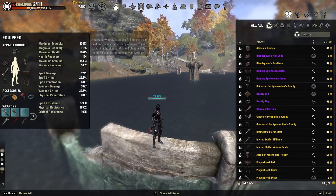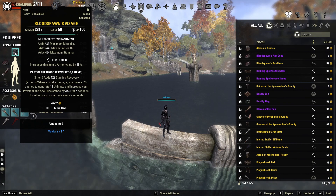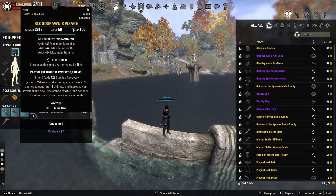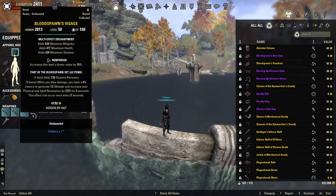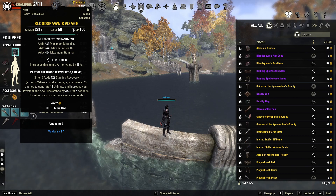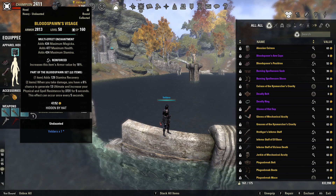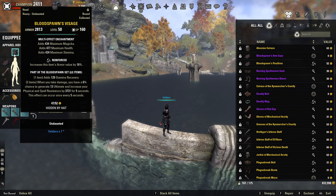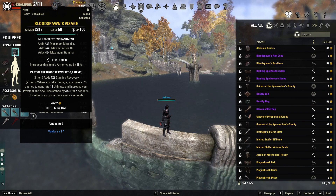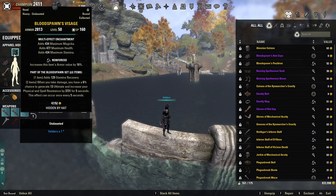Our gear breaks down like this. As always for DK, our monster set is Bloodspawn — heavy reinforced helmet and medium impen shoulder. Bloodspawn gives you stamina recovery, and whenever you take damage you have a 6% chance to generate 13 ultimate and increase physical and spell resistance by 3,700 for five seconds. This is amazing for sustain because Dragonite is really based off ultimate gain — when you use your ultimate, you get magic, stamina, and health back. So Bloodspawn and Dragonite go hand in hand.